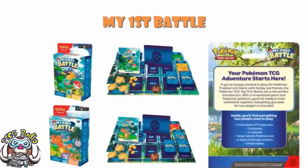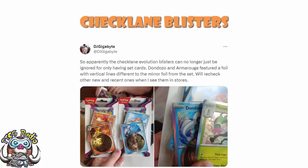There is another important thing that's happened in the past couple of days. I need to give a massive shout out to the lovely Dan Norton, DJ Gigabyte over on Twitter, because he tagged me in a tweet he put out last night. It says: apparently the Checklane Evolution blisters can no longer just be ignored for only having set cards. Don Dozo and Armor Rouge feature a foil with vertical lines different to the mirror foil from the set. I've heard reports that these are the same for the new Scarlet and Violet set as well, and that the Paldea Evolved ones apparently are the same too.